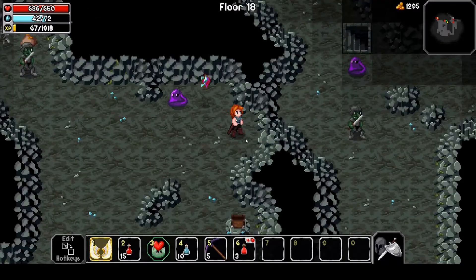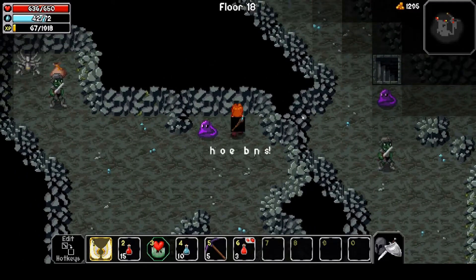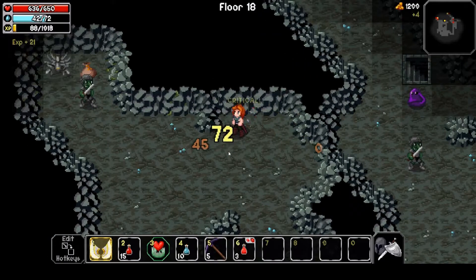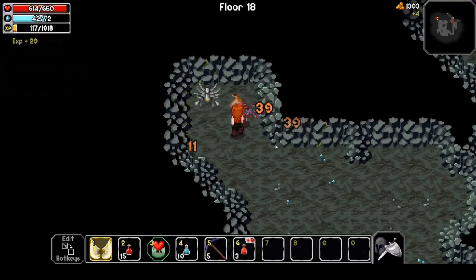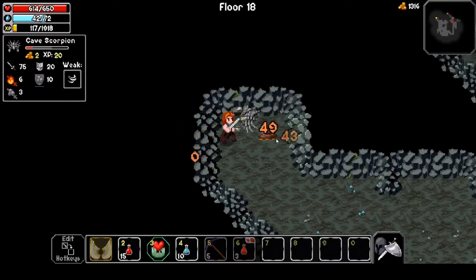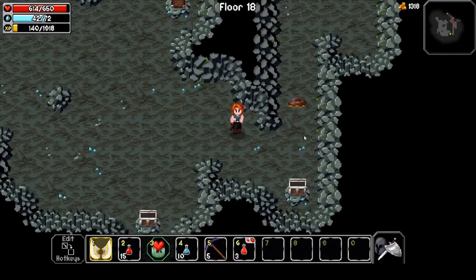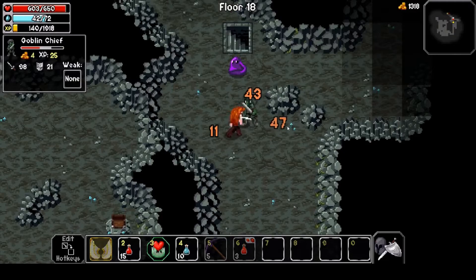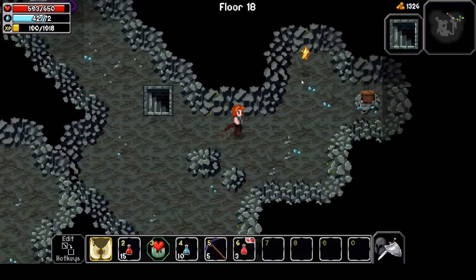I'm back at floor 14 right now and I think I've discovered the multi-gem, which lets you pick which stat you want. I'll go for attack. Look at this — I take no damage from these guys. The goblin chieftain only deals 11 damage to me, so I am super tanky now. I've just been fighting literally every single mob I've encountered, farming lots of exp, and we're almost back to 420.